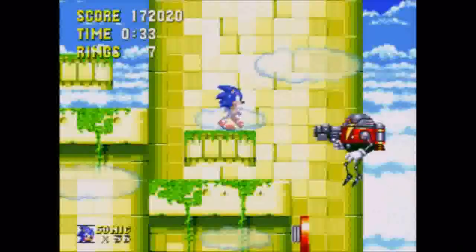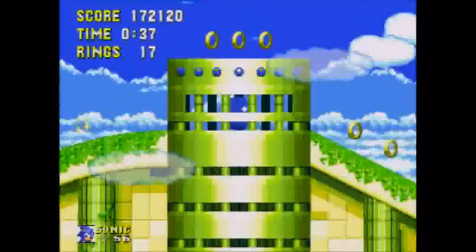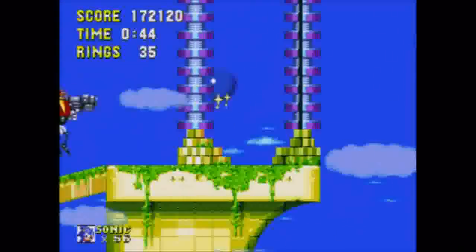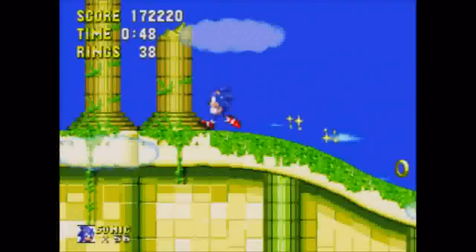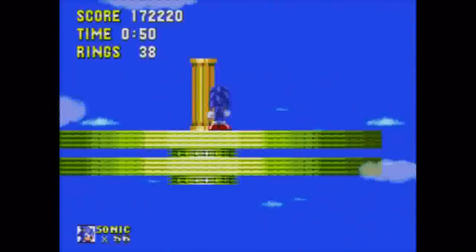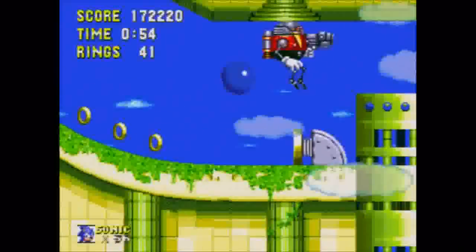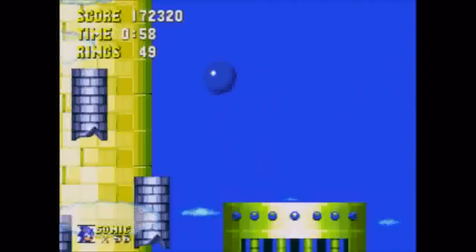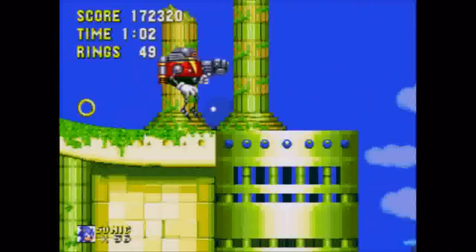I'd like to bid you all a mile-high welcome to the Sky Sanctuary Zone. This level's gimmick? Collapsing sections and a boss rush. With the exception of the large yellow sections, almost everything in this stage can, and most likely will, collapse under the weight of a hedgehog — a rather vivid testament to the ineptitude of the ancient Echidna architects. Believe it or not, you don't have to worry too much about pitfalls in this stage, as most of it takes place in the center of the level map. Falling off just means retracing your steps.